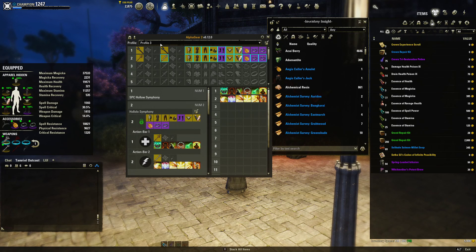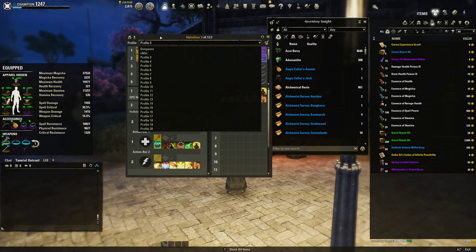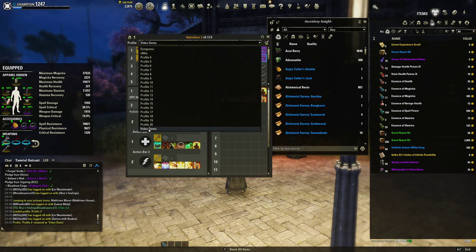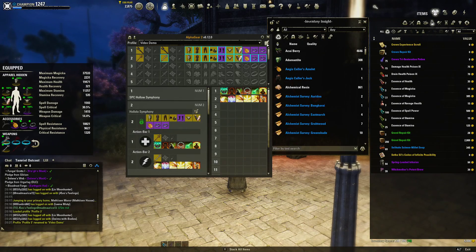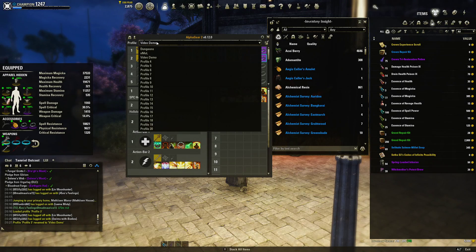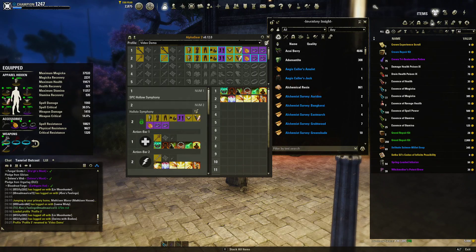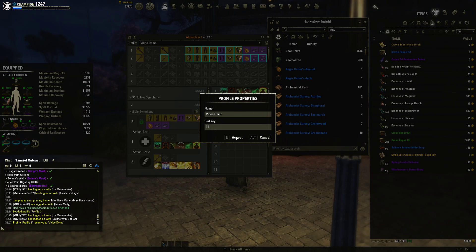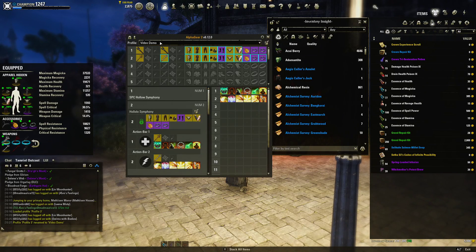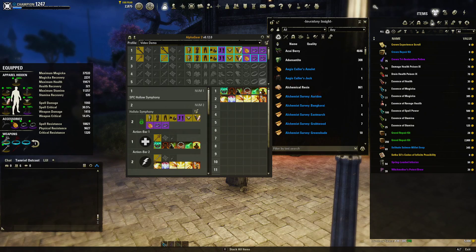You'll see that you have many profiles here. This profile is now called Profile 3 and I could call this 'Video Demonstration' just so I know I made it for this. You'll find it immediately goes to the bottom, and I don't want that — I want it in the third position. So I can just put sort key 3, and then suddenly it's in the third position. If you have more than 10 profiles and put 11, it will go to the second position — very simple and straightforward.